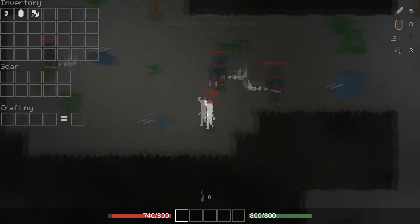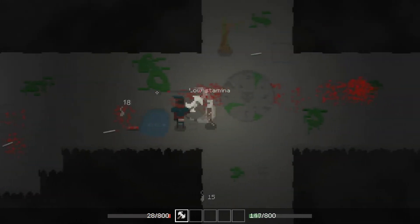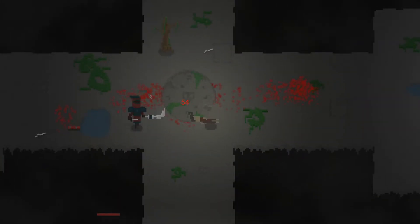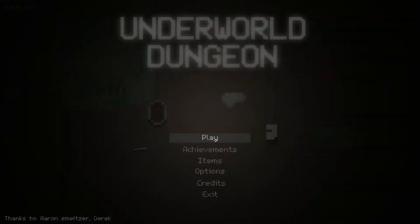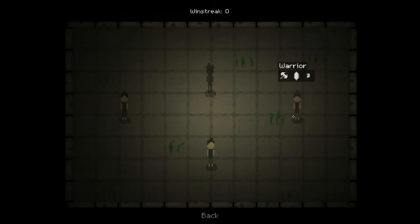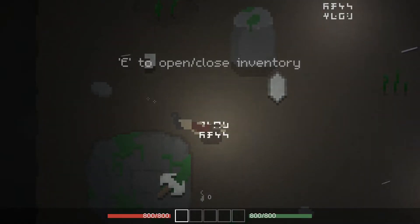You wake up on the ground naked, pick up your starting gear that's scattered around you, and start killing things immediately. When you die, you die — there's nothing you take with you and there's no character leveling progression. From the start, you choose one of three classes. Don't overthink this, just pick one and try it out. On the first playthrough, you're lucky enough to have runes etched in the ground that give you a simple tutorial.